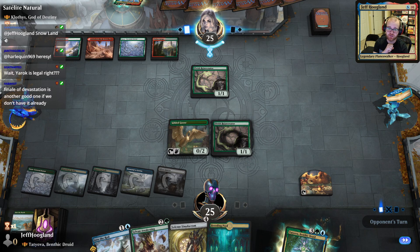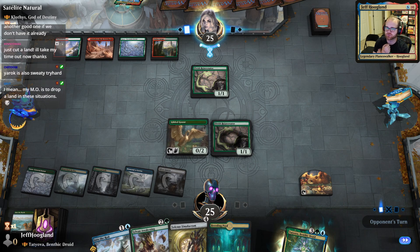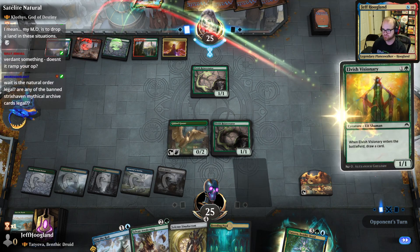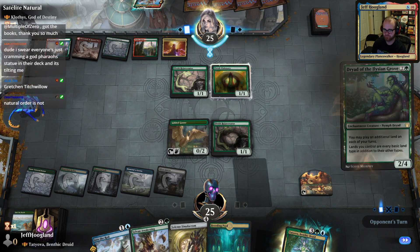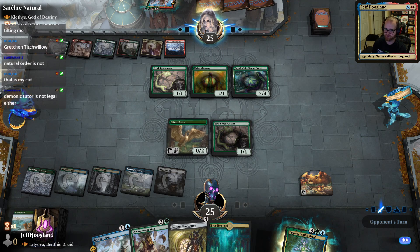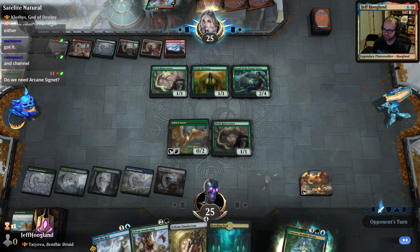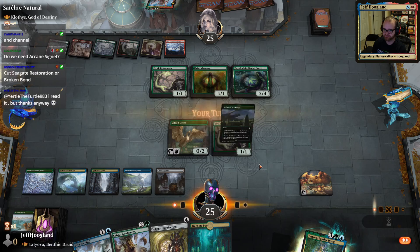Yargle is legal in this format, but for the most part I'm going to be sticking to one and two-color Commanders because three-plus color Commanders end up in the tryhard bracket more consistently. Our opponent's also doing some ramping, but our ramping draws me cards, so it's strictly better. We might not need the Signet — I don't hate cutting Signet.